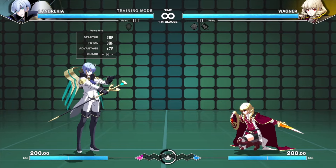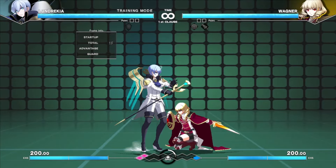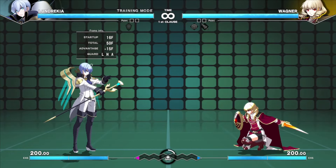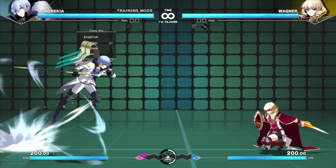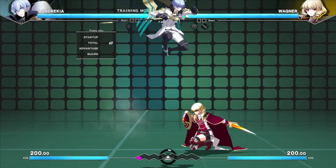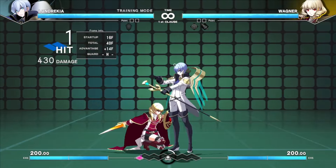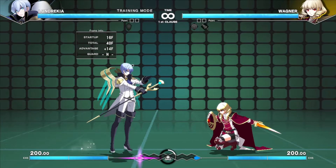Just to get into what works and what doesn't: at any spacing other than round start, assault jump C will not connect. This thing is pretty stubby horizontally — it is meant for other things. His jump B can connect from further ranges but it's still rather stubby in its own way. It is meant as a pretty wide cross-up in this version, so it is good for that but not very good as an assault normal.